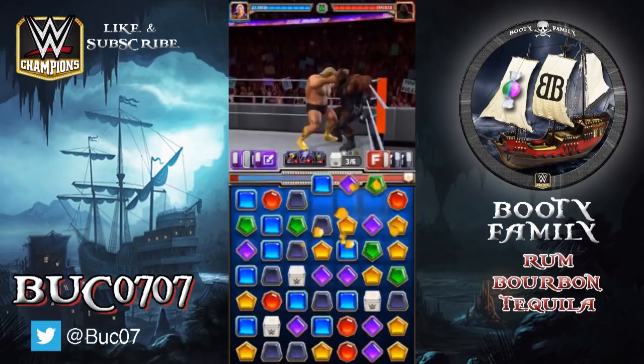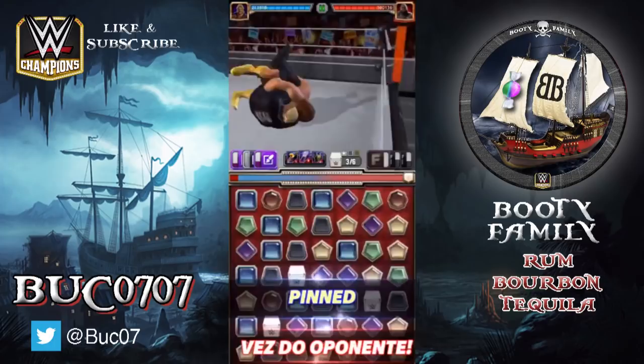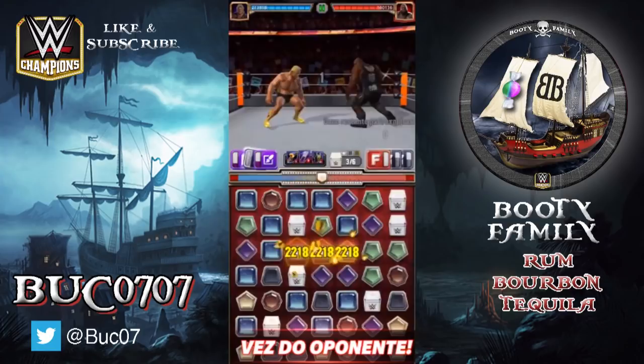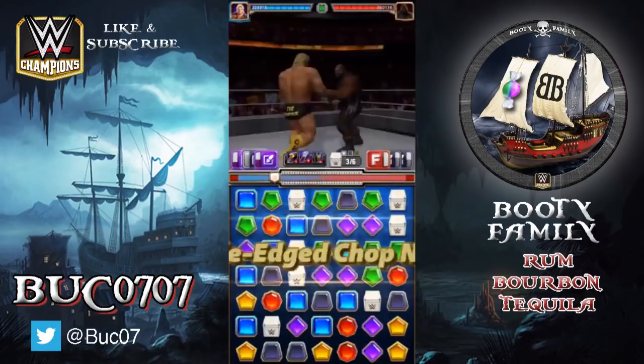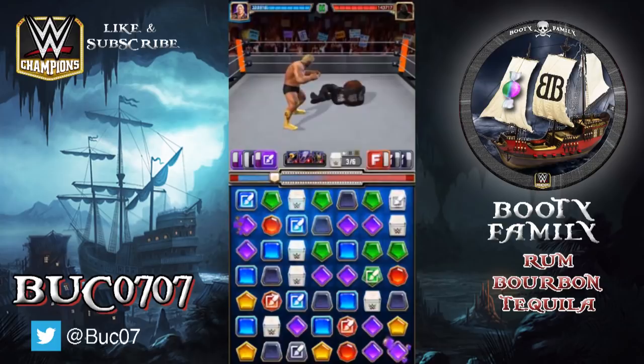That black move is the one you want to fill first, because it gets the endless churning of the purple moves off to a head start — so it's full for our next turn. This move, when Daniel Bryan is maxed, changes 10 random gems into purple. That's almost one-fifth of the board.